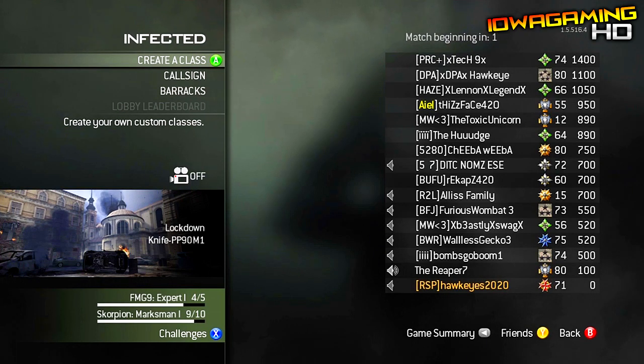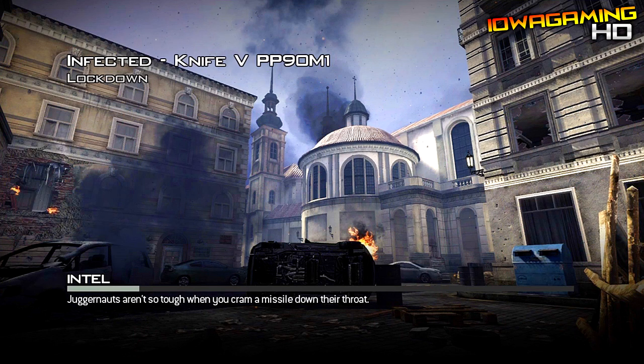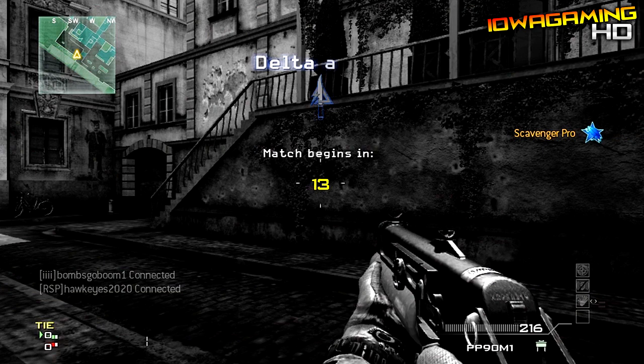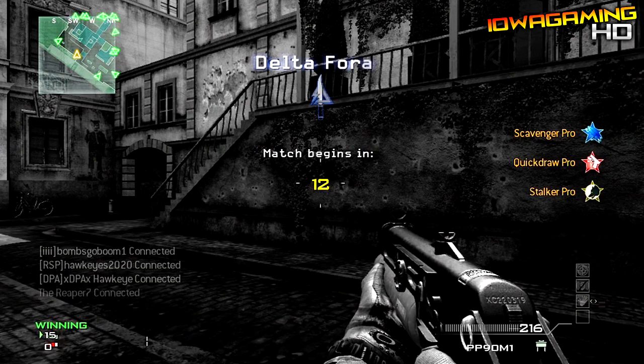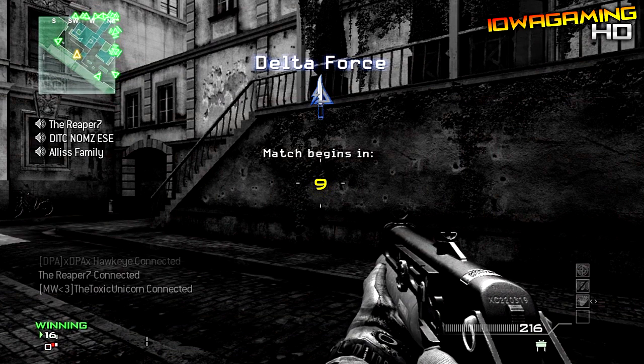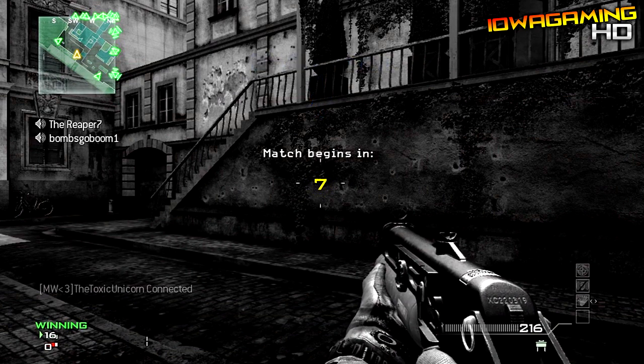Hey everybody, what's up, my name is Hawkeyes and today I'll be showing you guys a cool new glitch on how to never get infected. This is a good glitch if you get infected right away at the start of the game. What's going to happen is if you back out while infected and try to join back, it will recognize you, say that you're infected again, and won't even give you a gun. But this glitch lets you join back once you're infected so that you are a survivor.